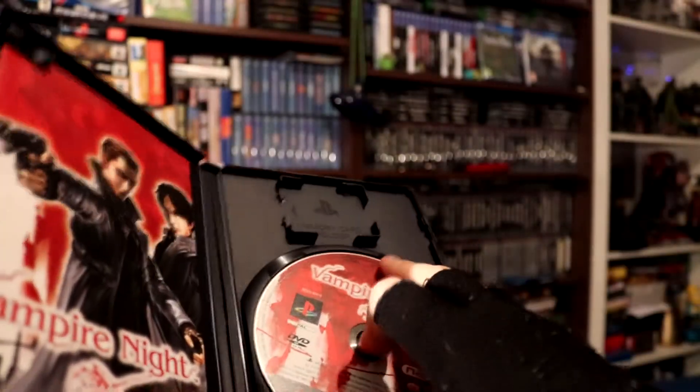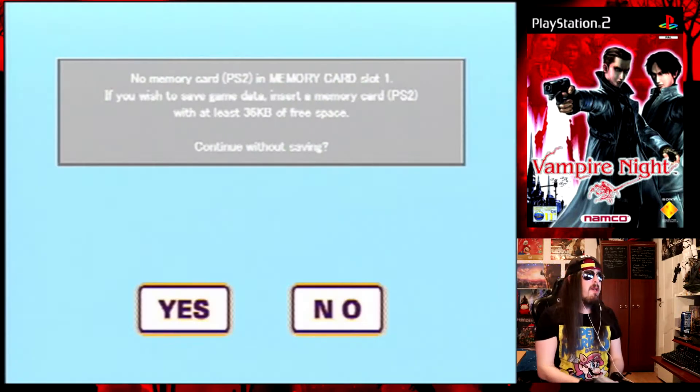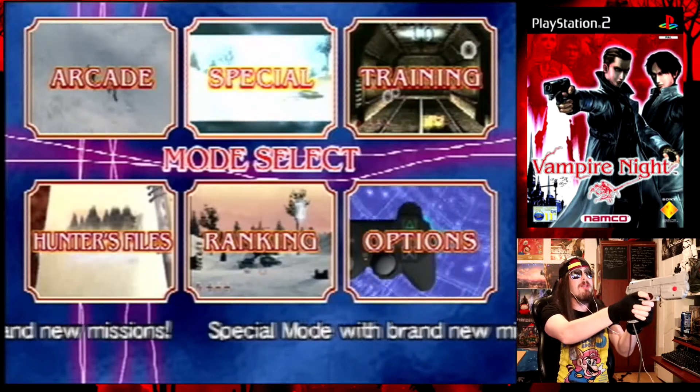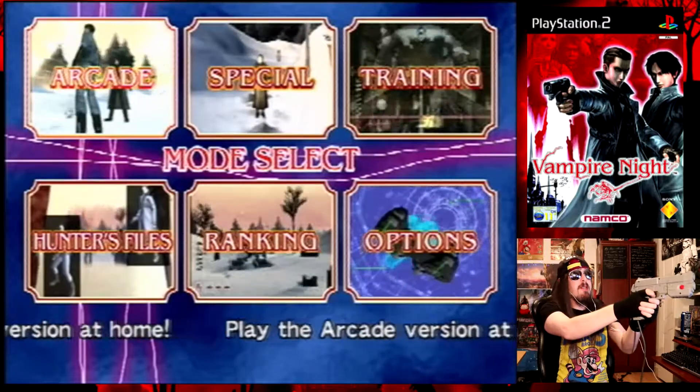Without further ado let's get this on the road. So here we are on the calibration screen for Vampire Night — let's see if the calibration is fine. We have no memory card in so we're just going to continue without saving. We have a quick look at the menu: arcade, special, training, hunter foils, ranking, options — and we're going to go straight into arcade to see what it's all about. One thing I will complain about is the loading times are a pain in the ass.